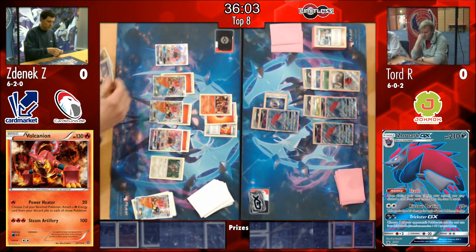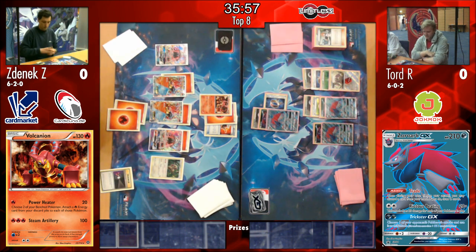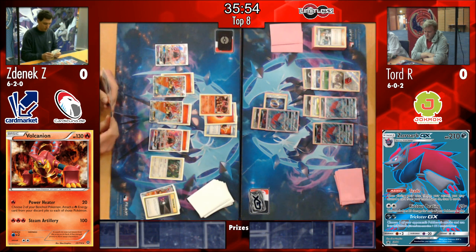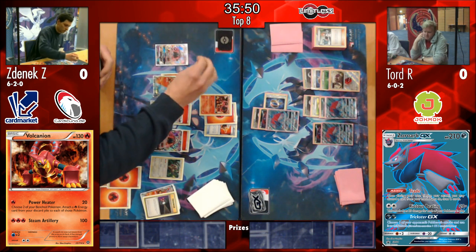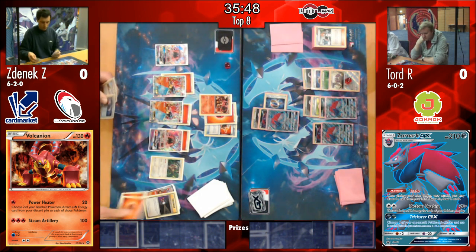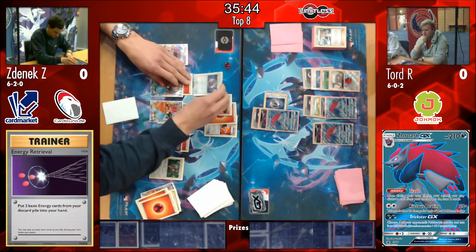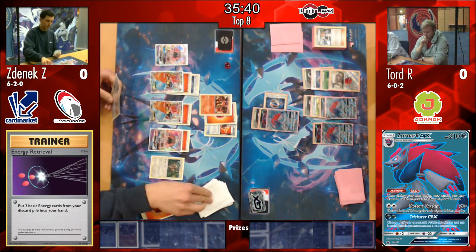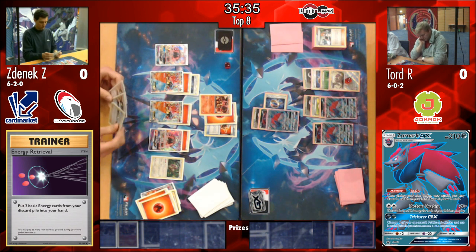We do see the Volk come down from his hand, which is very lucky for Zenyak. We will see an energy retrieval, two steam ups here - allowing those two energy to go into the discard. His Volk does an extra 60 damage there, plus the Fighting Fury Belt, taking it all the way up to 90 damage output from that Power Heater, and then attaching two energy to his bench Volcanions.